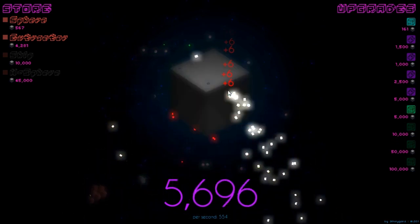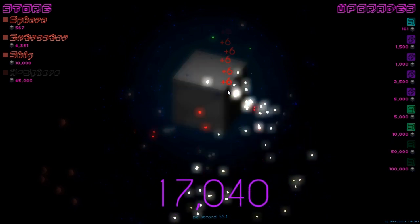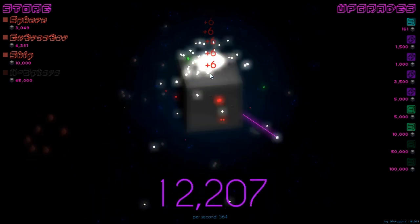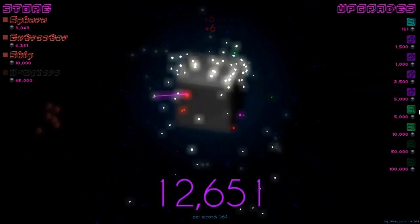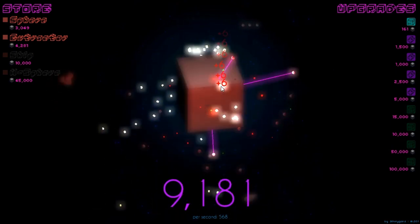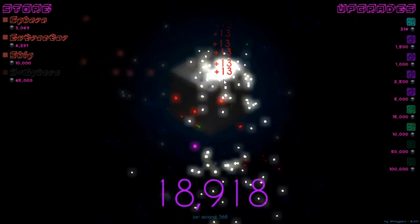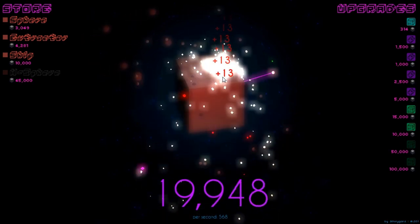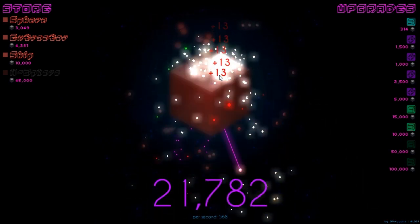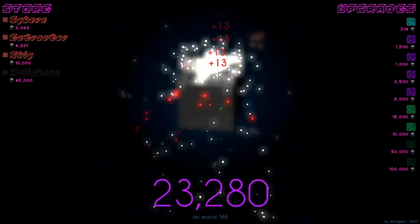We're already verging on a thousand damage per second, so let's get a bunch more spheres. There's not really a quick way to jump right through all the progression — you're going to have to sit and work away at some of these. Now all of a sudden we've got all these spheres going on, the ticking of the lasers, the ships shooting missiles, red bits falling off the cube, clusters of prototype spheres, and the background gyrating slowly to the motion of everything. Look at all these particle effects — this is very exciting.